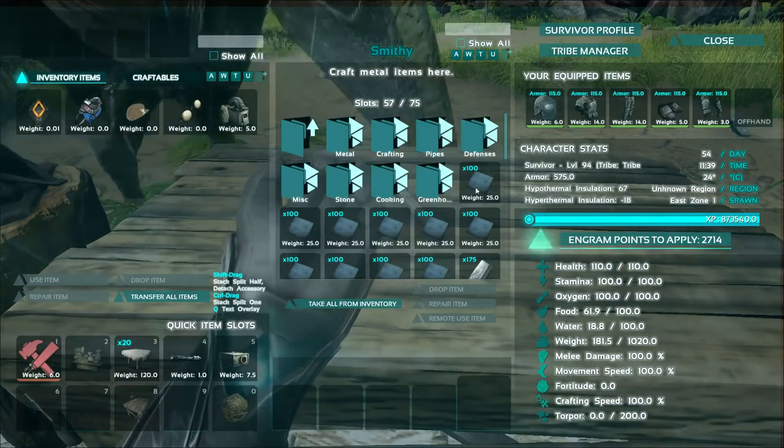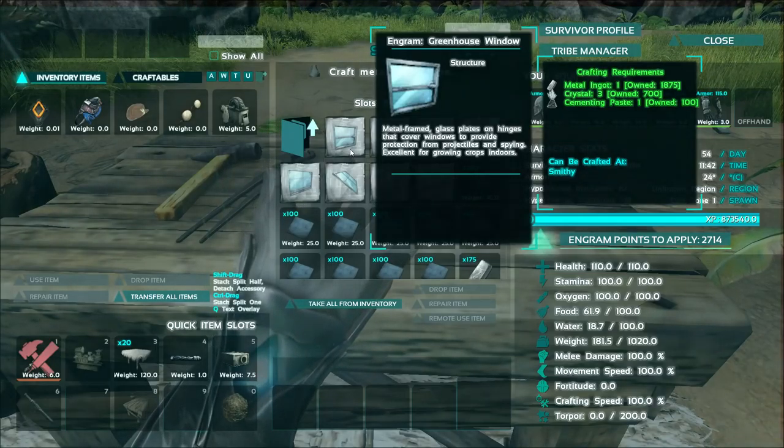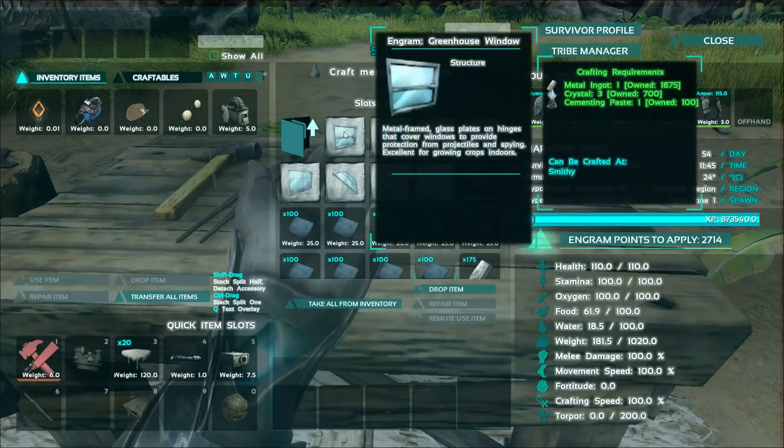So it's in Structures on your smithy. You go to Greenhouse, obviously, and here it is. They all require some metal, a little bit of crystal, and some cementing paste — that's for all of them. I'm going to make a very basic greenhouse for you guys to look at.